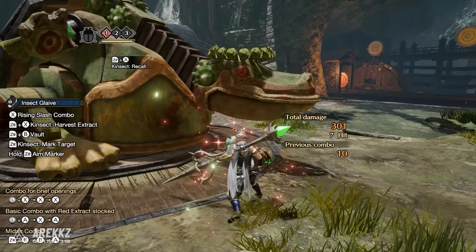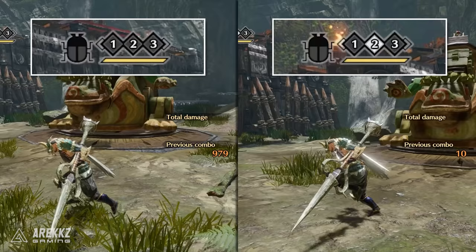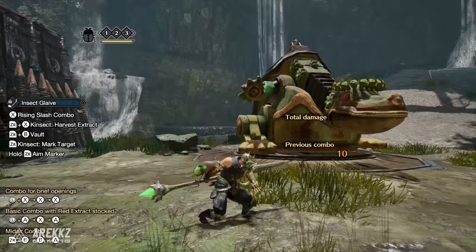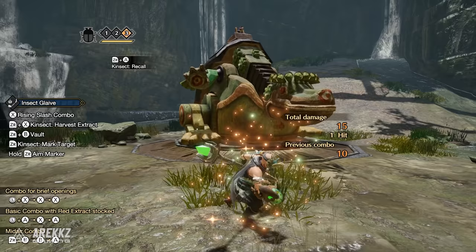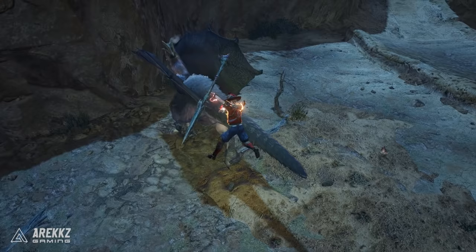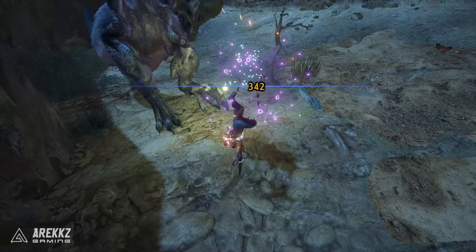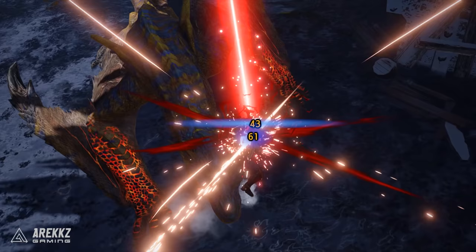The red buff gives you access to more powerful combos — this is an absolute must and should be a staple in your play. Gathering red extract as a bare minimum should come before you even think about engaging in combat. This buff on its own lasts 60 seconds. The white buff increases your movement speed and jump height, lasting 90 seconds standalone. The orange buff gives you knockback protection and lasts 120 seconds. In previous games there was also a green buff that gave a small heal, but that's no longer present in Rise — and honestly it's much better without it.